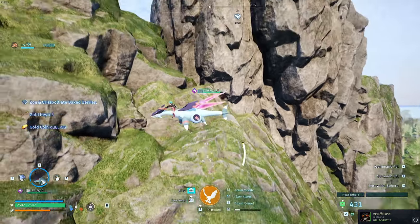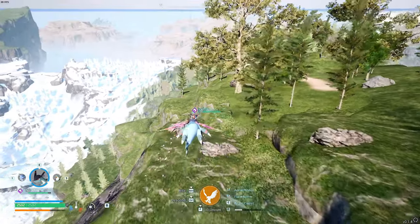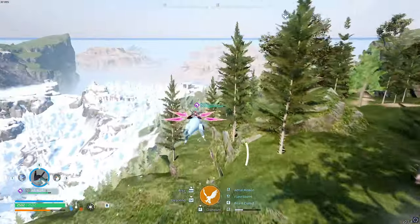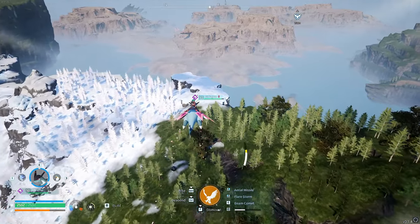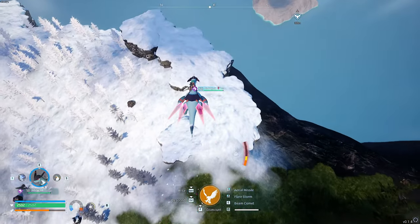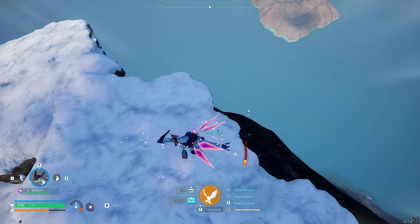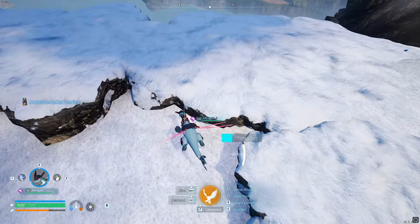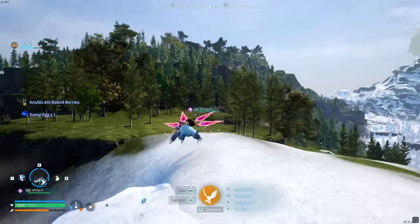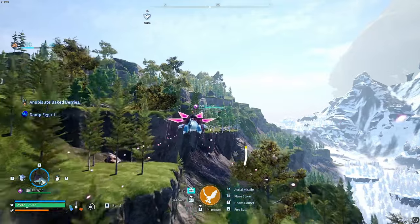Now you can't do this again straight away because he's gone. So if you fly away from him — you can do this with any flying mount — just where the grass meets the snow, around about over the cliff edge, stop there to get some energy back. After that, turn around and go all the way back up, and he should be on the ledge again.